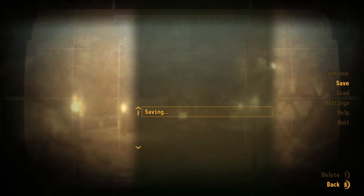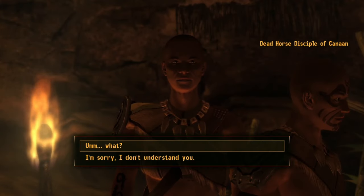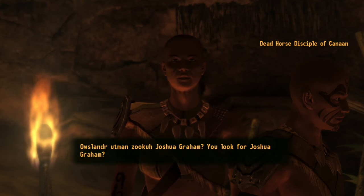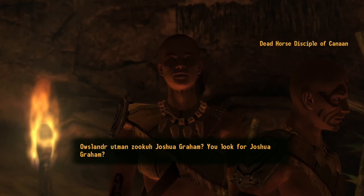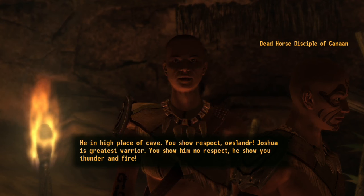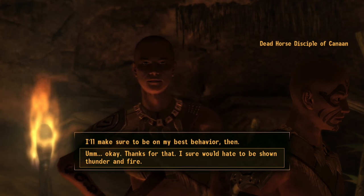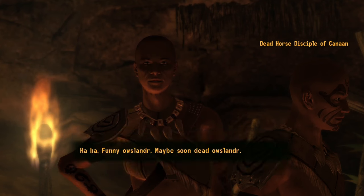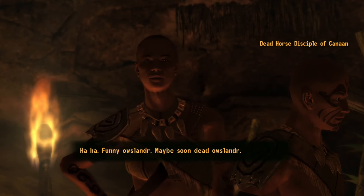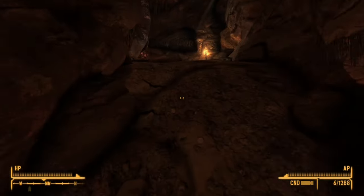Make a save. You look for Joshua Graham? Yes, I'm looking for him. Is he here? He in high place of cave. You show respect, Auslander. Joshua is greatest warrior. You show him no respect, he show you thunder and fire. Ha, funny Auslander. Maybe soon dead, Auslander. I doubt it — I'm a pretty good fighter. That's why I'm going to take out Caesar's Legion, the NCR, everybody. I'm on my own.